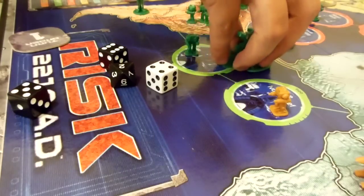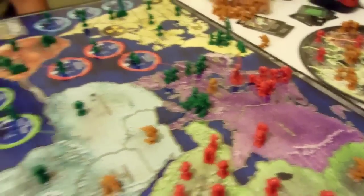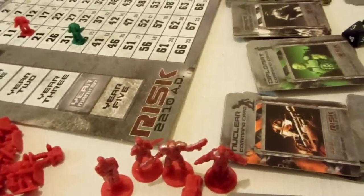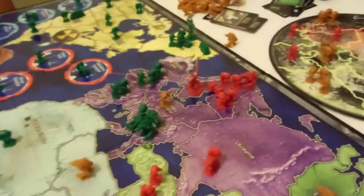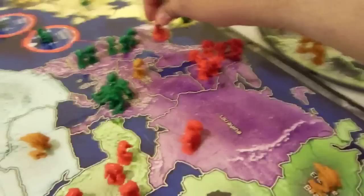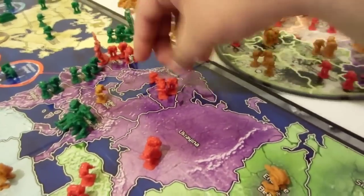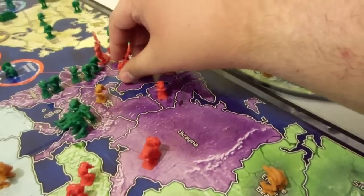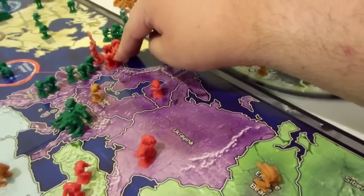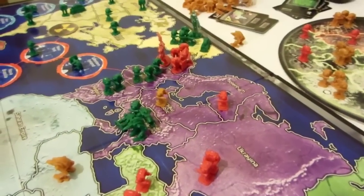Battle over. We're at year four and I'm getting my tail kicked. What I just did was kick some green tail over here, and I'm gonna go ahead and move all my dudes in — because I think I'm gonna lose anyway, don't tell Jesse — and I'm just gonna mess up his territory, so that should be fun.